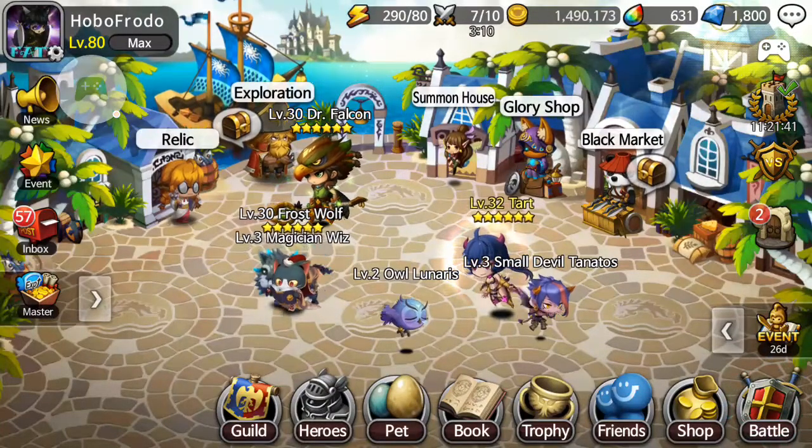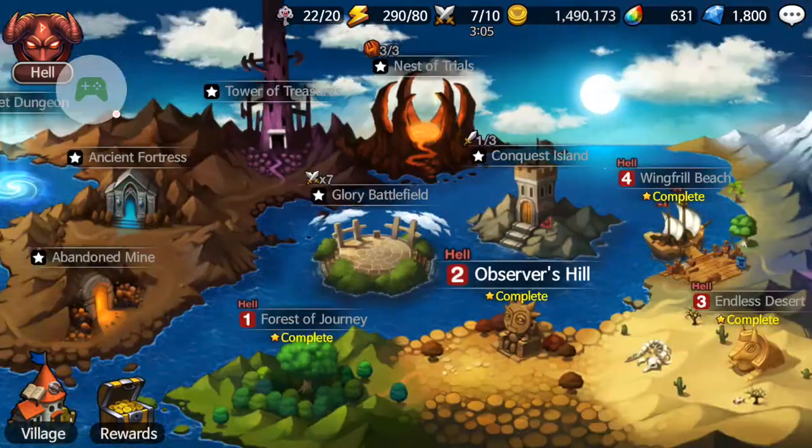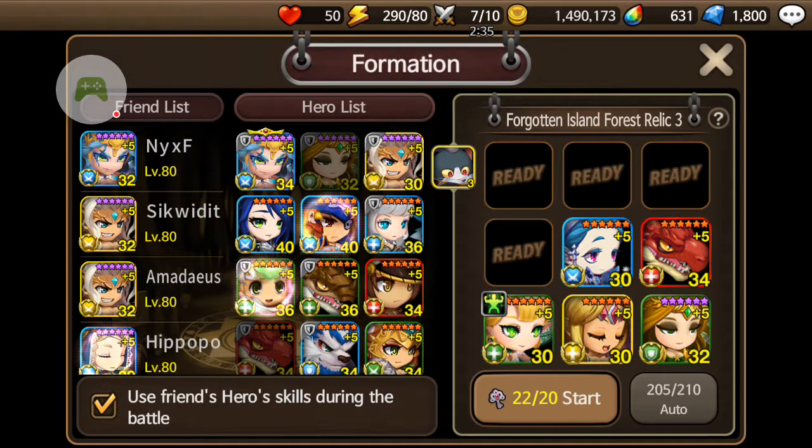Alright, what's going on guys, it's Midnight Rains. We're back, and today we're going to be taking a look at the Forgotten Island — I already can't remember it. We're on the third relic, I've already cleared all three of them. This is like day two or three now that it's been out, and I've been trying out some teams. This is the best team I can come up with, and I'm going to give you a breakdown plus some substitutions you can make.